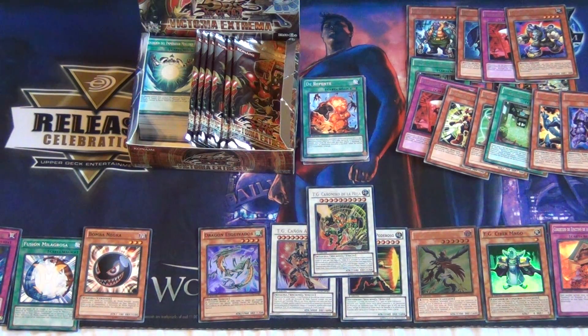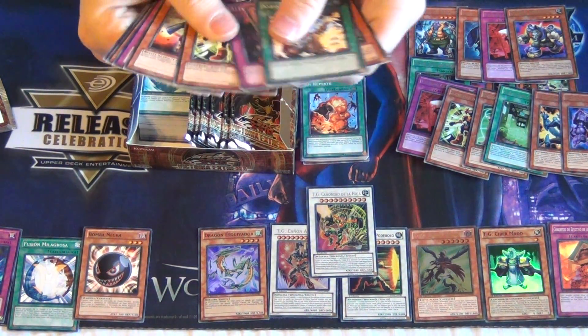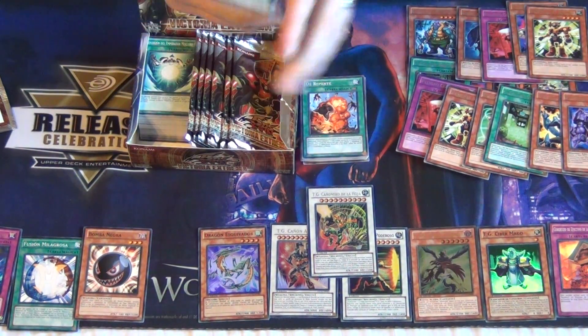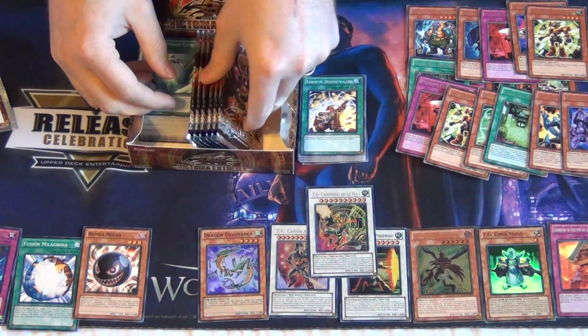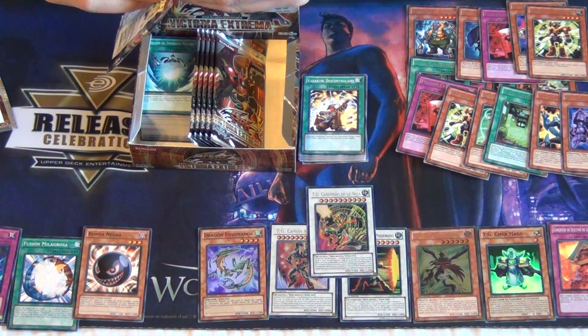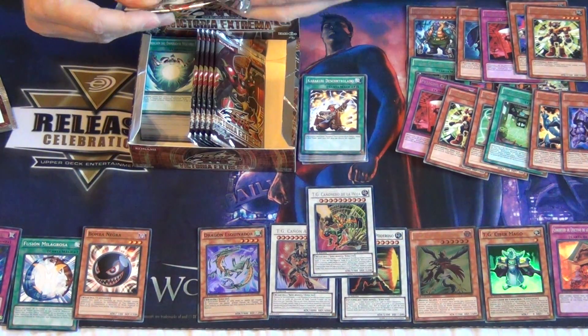All I need is the Wonder Magician and I've got the set. Kind of reminds me of when I bought those last few packs of Extreme Victory and I pulled just all the awesome stuff — all the Synchros, the Wonder Magician, the Ultimates, and all that. Pretty neat.